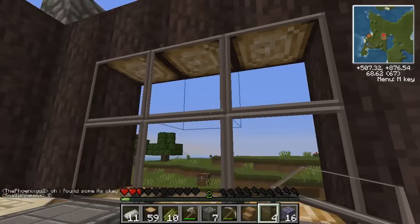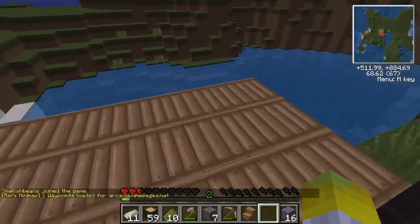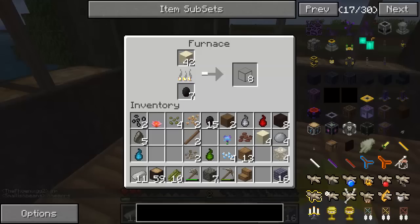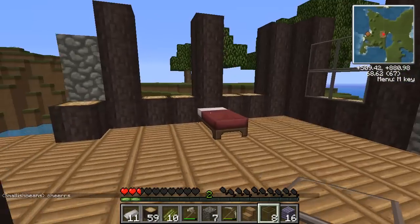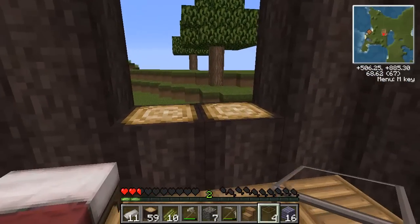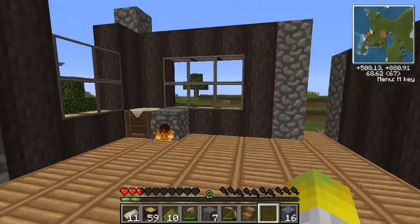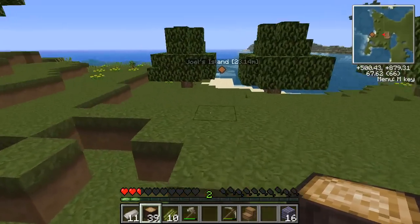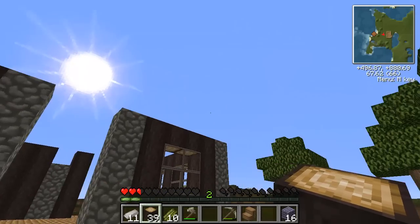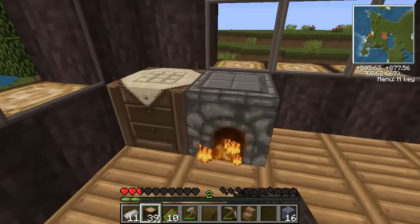We're getting some glass now so we can place this in here. I like the glass on this — that's cool. I think I may use this as my bedroom because I could have a balcony here. I really need to start getting some food because this is getting ridiculous. You know what, now my spawn is set, I may have to put all my stuff in a chest and kill myself so I can get my hearts back and then go gather food. All our windows are in — that's nice! My house is starting to look quite nice — that looks good.